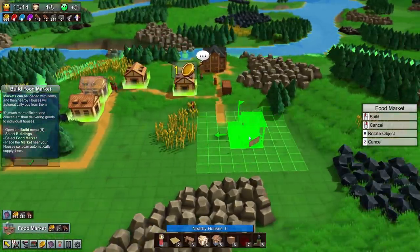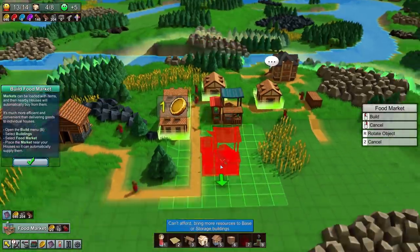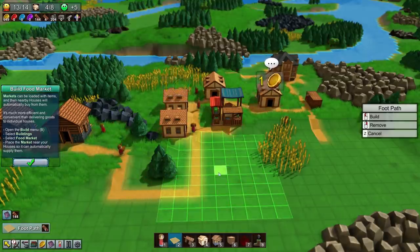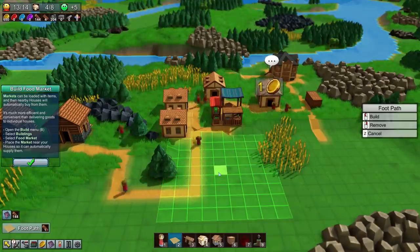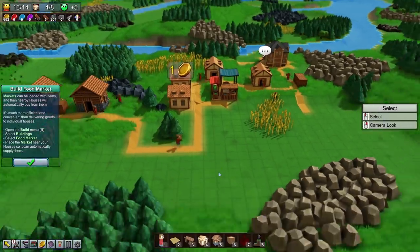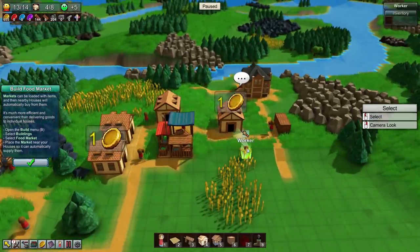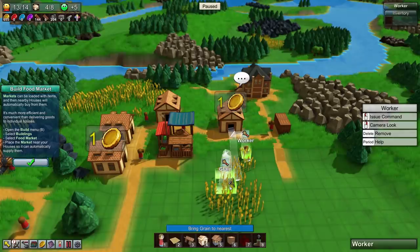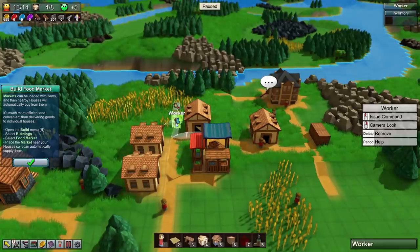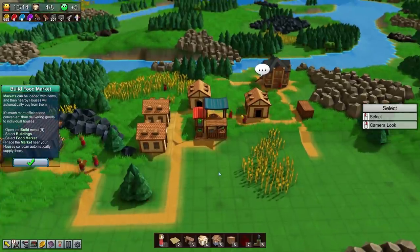Now we have a food market! Let's rotate and place it right here, then put a footpath to it. I want you to collect grain and go here, and you collect grain and go there too. That way they're not bringing grain to the houses - they're bringing it to the market, which is next to all the houses.